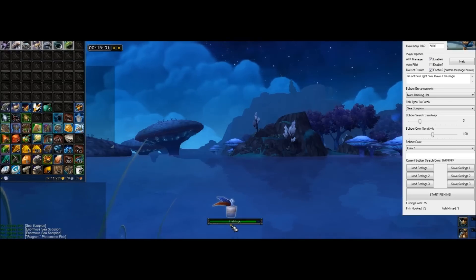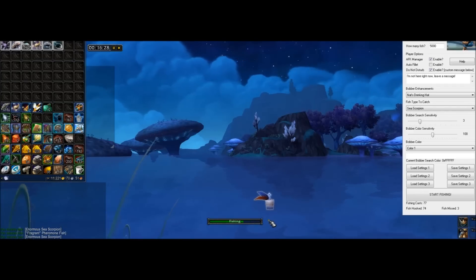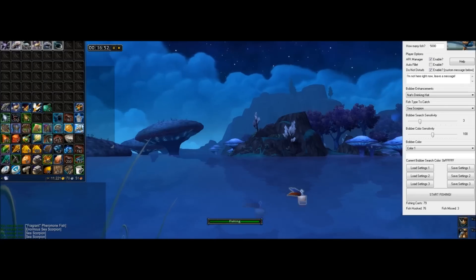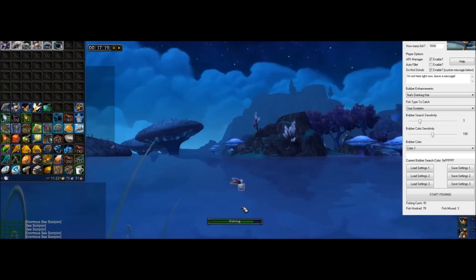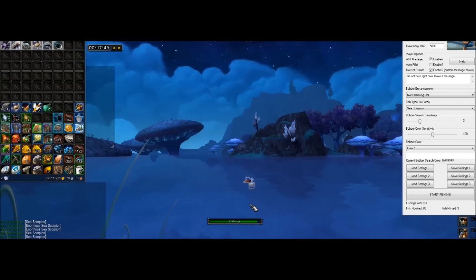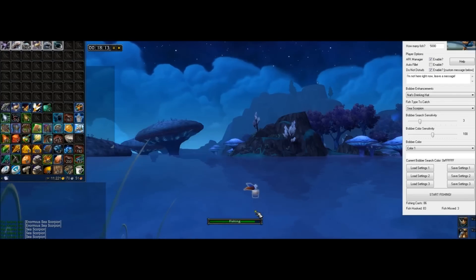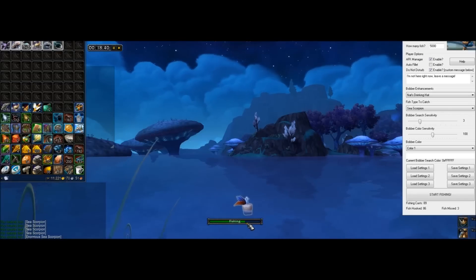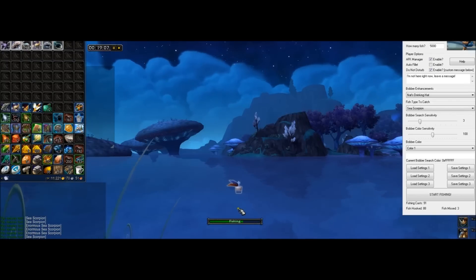There are counters on the bottom: fishing casts at 74, fish hooked at 72, fish missed at 3. The only fully accurate counter is the fishing casts — every time it casts the bobber out it keeps a count. When it thinks it catches a fish it increases the hook count, but the program is just seeing movement, so if a random player runs in front of me or something else triggers it, the hooked count can go up even on a miss. I can't really differentiate between an actual catch and a non-catch, but it gives a good rough estimate of accuracy.